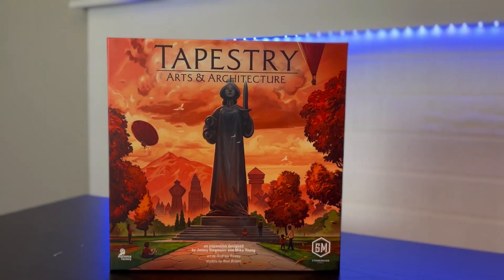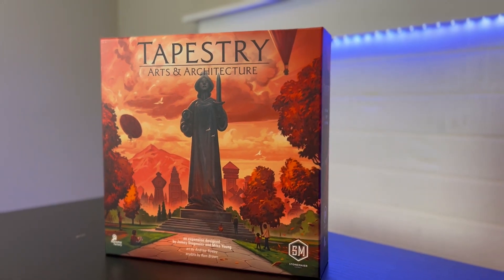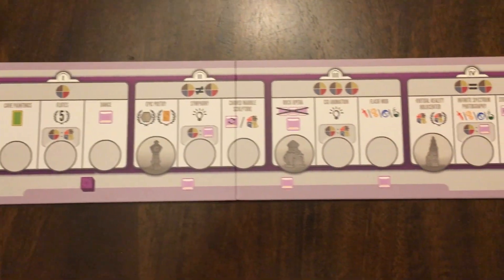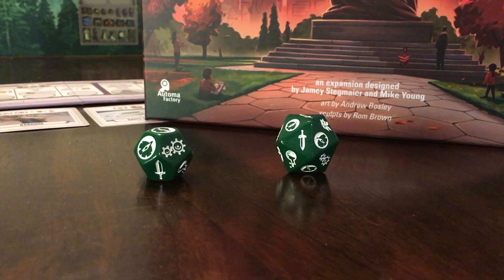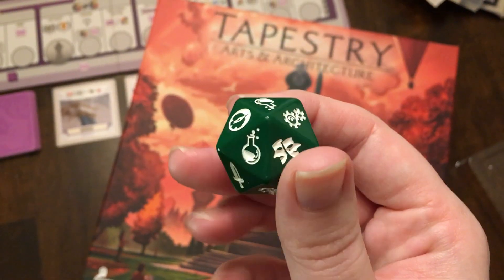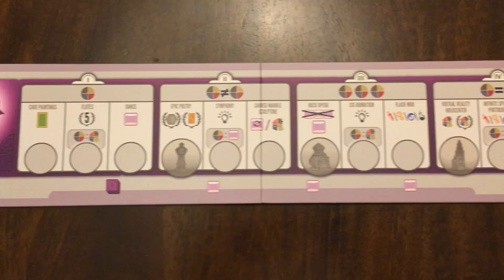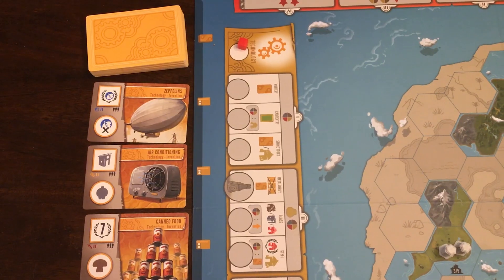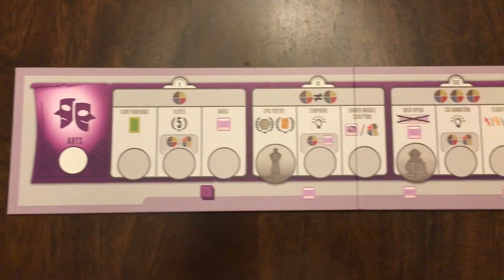The second larger expansion for Tapestry was Arts and Architecture. The most notable feature is a brand new advancement track — the arts track — along with a new 20-sided science die that adds the arts track. The arts track introduces two new elements to the game: masterpiece cards, which act a lot like your technology cards that you can choose from and collect as you advance, and inspiration tiles.